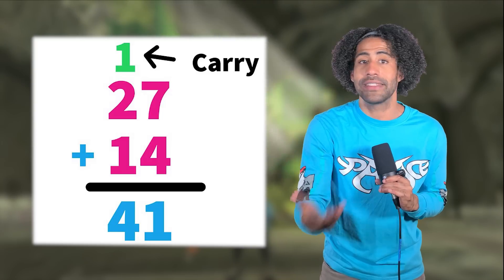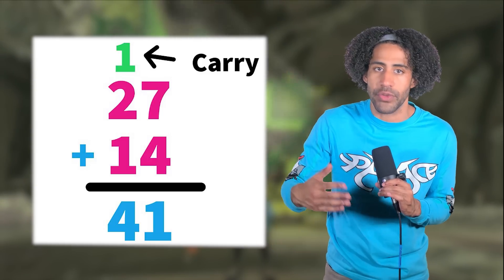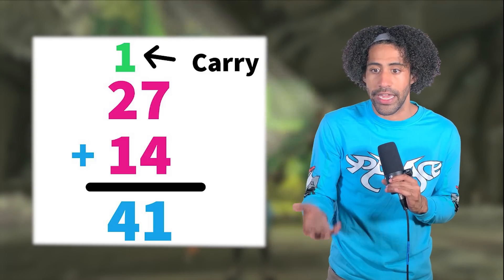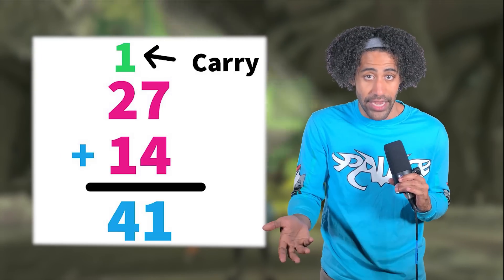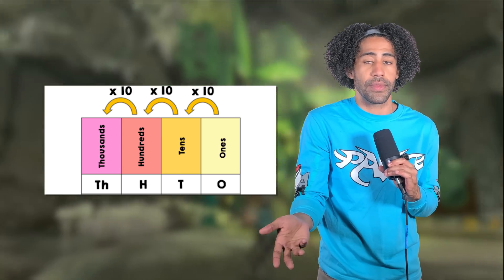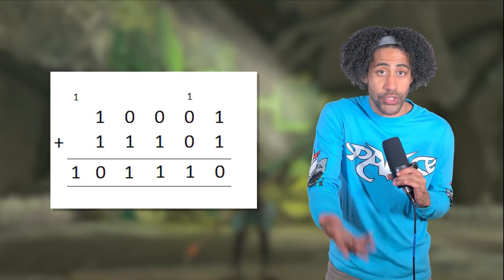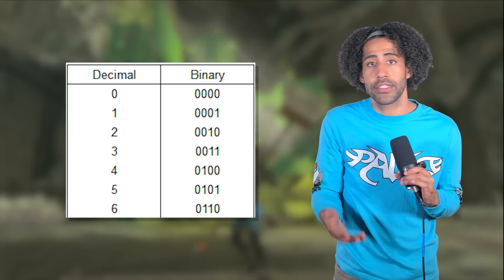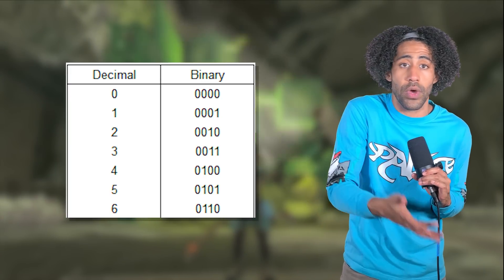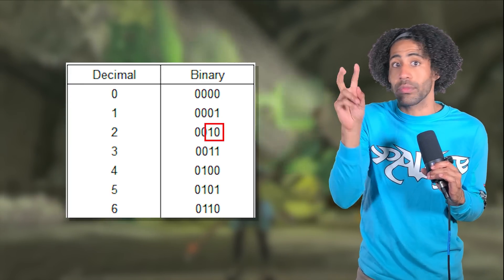When adding numbers in basic math, when you get to nine there are no more single-digit numbers, so you have to carry the one and add a zero — that's how we get the number 10, because we use a base-10 number system. Binary is a base-2 system. So when adding numbers, when you get to 2, you have to carry the 1 and add a new place. That's why 2 is represented as 10 in binary.